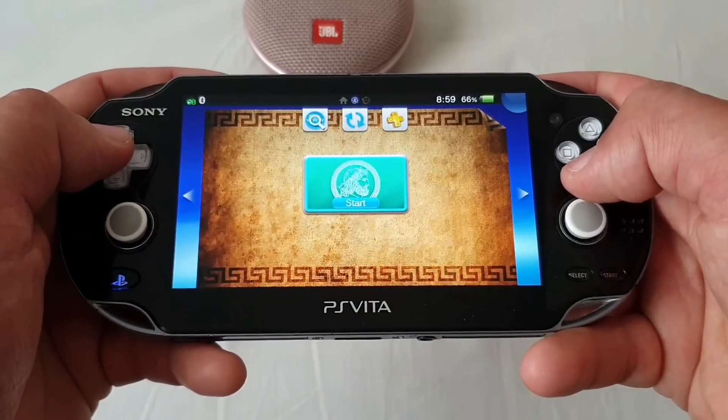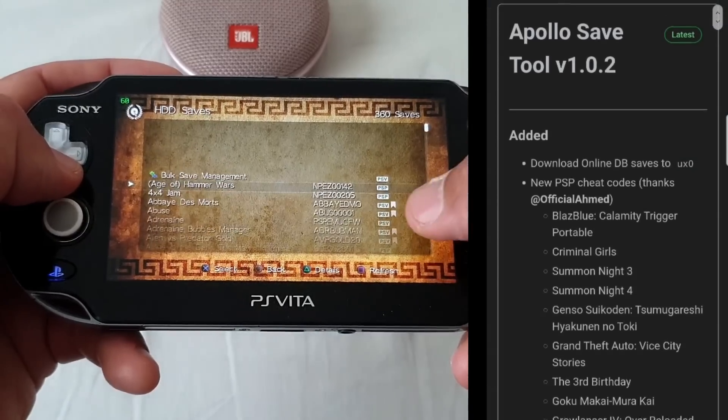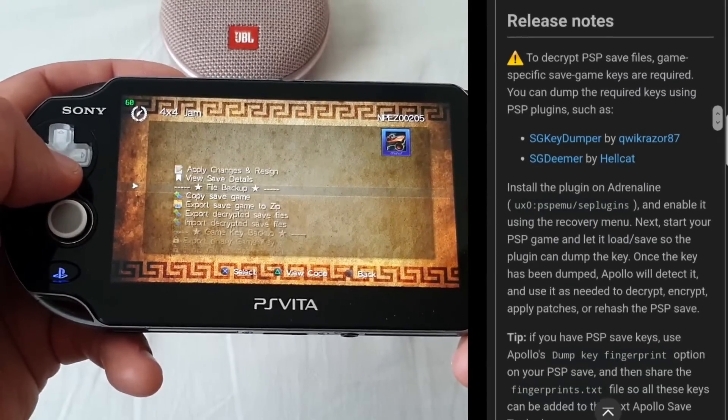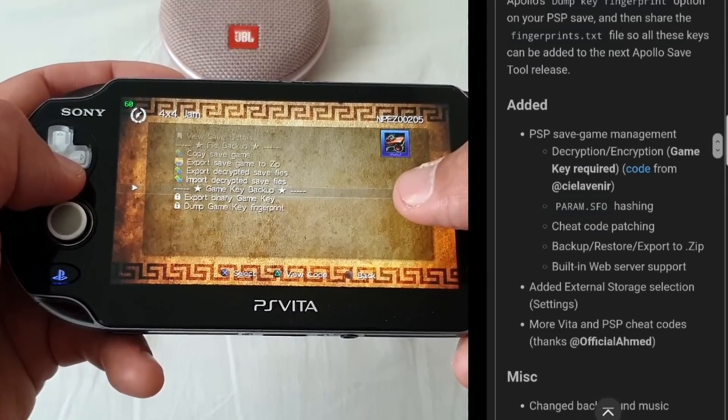Apollo Save Tool by Bucanero has also been updated. You can now manage not just PS Vita save files but PSP ones as well. More PS Vita and PSP cheat codes have also been added, plus many other fixes and improvements that you can see on the screen right now. The online database is also working fine.